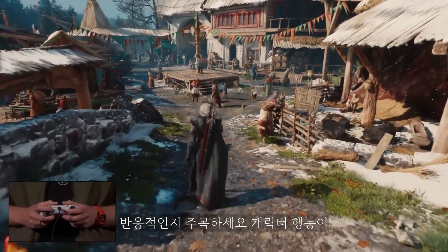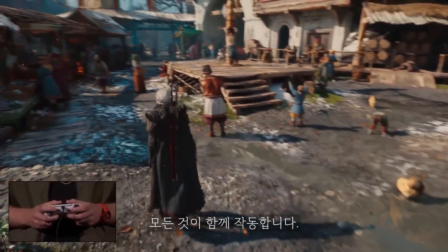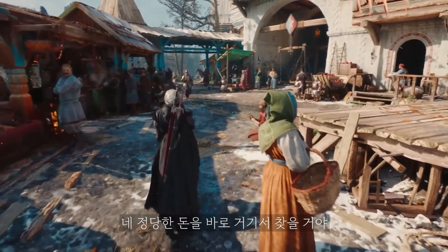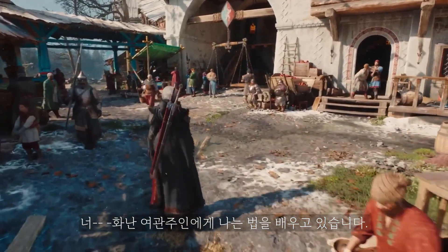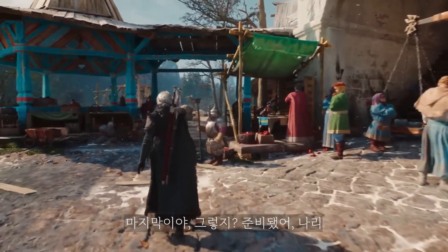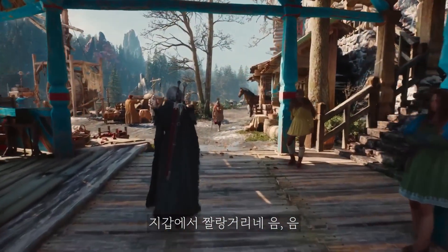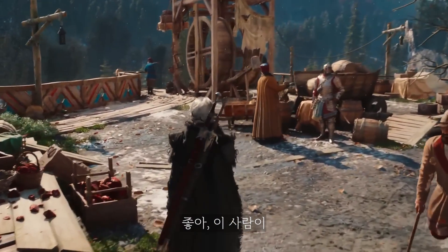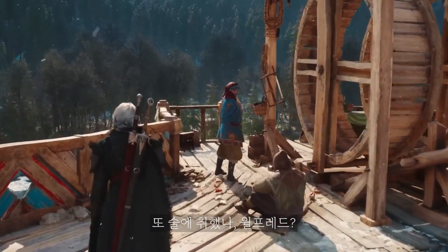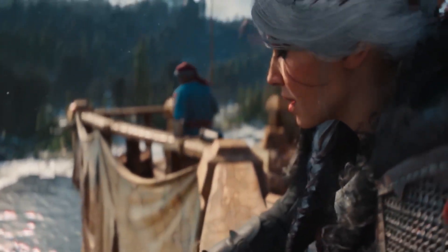Notice how responsive the world is. Character actions directly affect what happens around you, sometimes even setting off chain reactions. Everything is working together. Look at this poor gentleman being taught how to fly by an angry innkeeper — that's what happens when you cheat at Gwent.